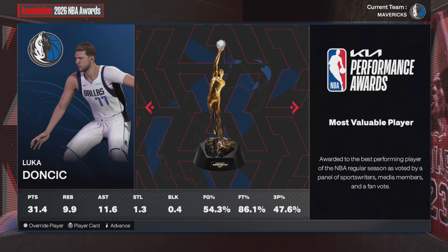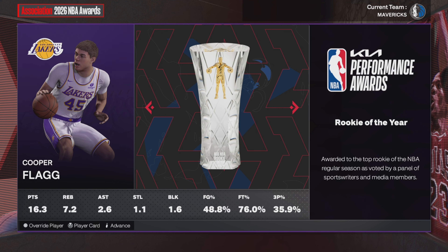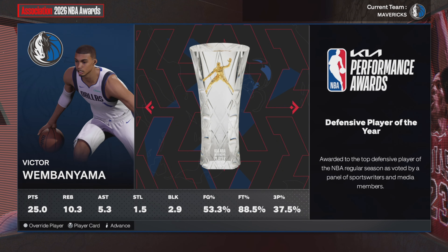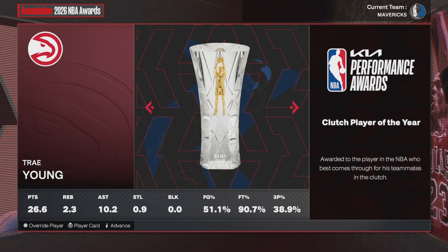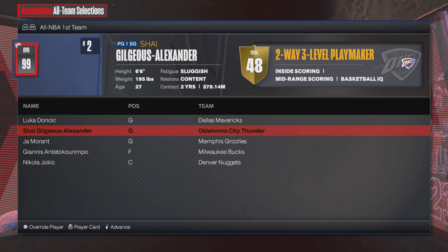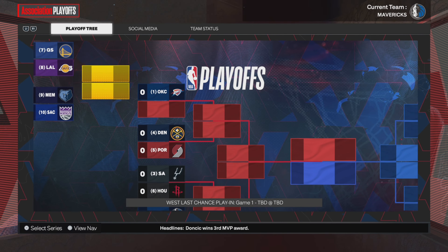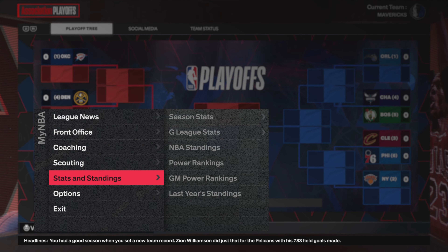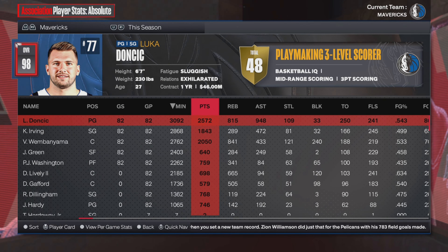At the end of year number three, Luka Doncic wins yet another MVP — 32-10 and 12 this season. Cooper Flagg wins Rookie of the Year and Sixth Man of the Year with the Lakers. Victor wins Defensive Player of the Year with the Mavs, and Trae Young is your Clutch Player of the Year. Let's check out the player stats one last time before we get into the playoffs.